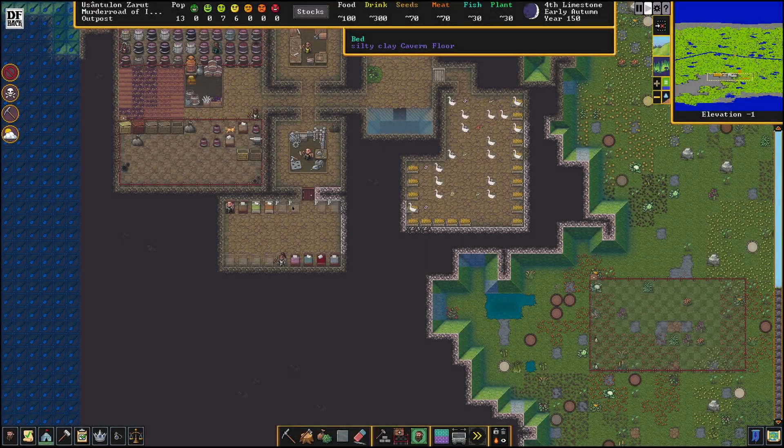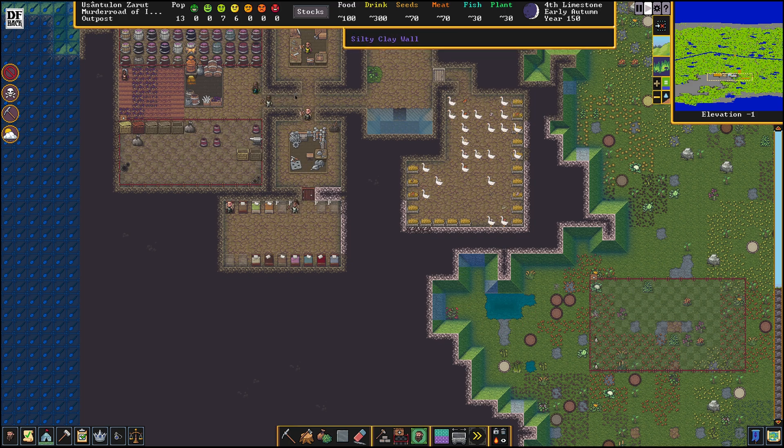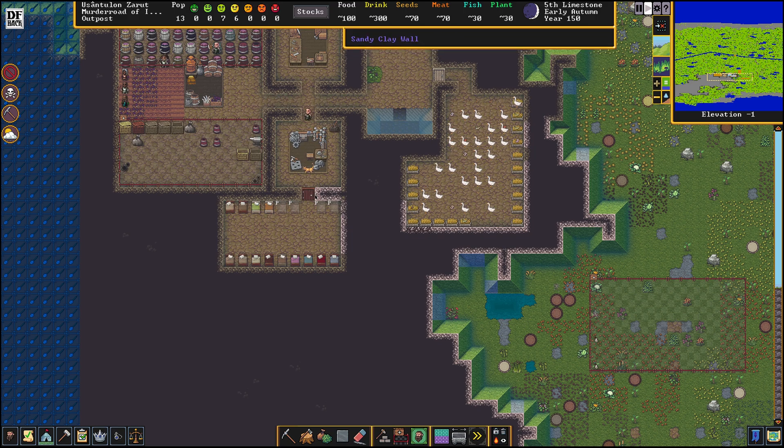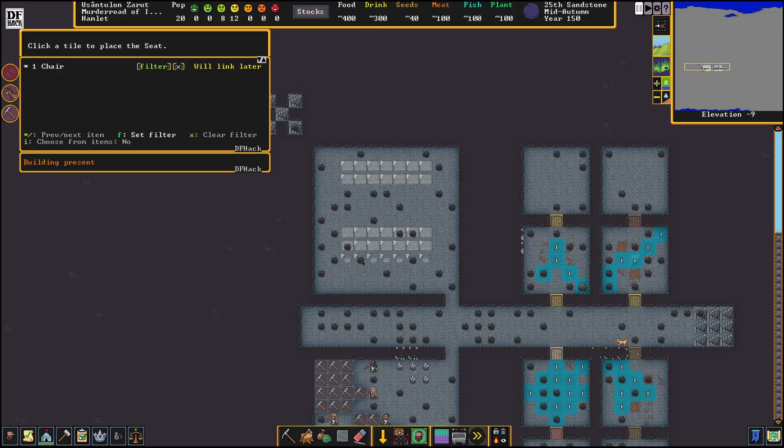These ones here are just placeholders for beds. So if I make four more beds — one, two, three, four — instead of bringing them to the stockpile, they'll place into these positions here. It's pretty nice, something we used to do in version 47. I'm glad it's back.